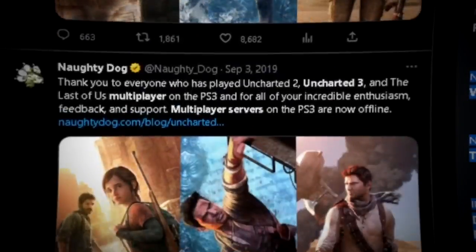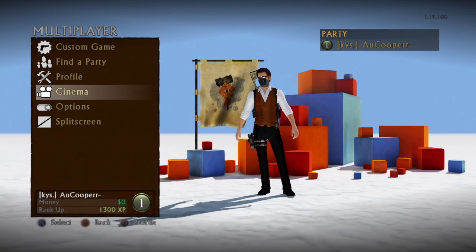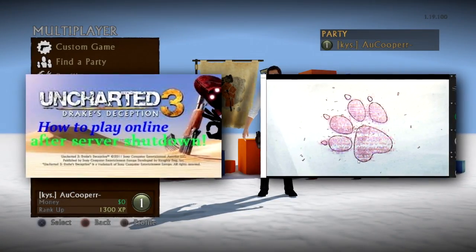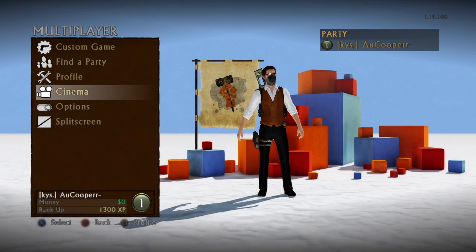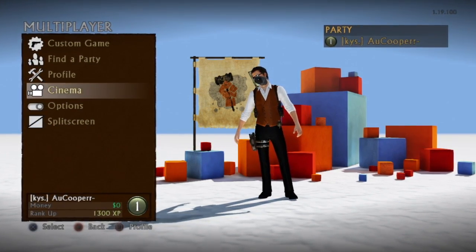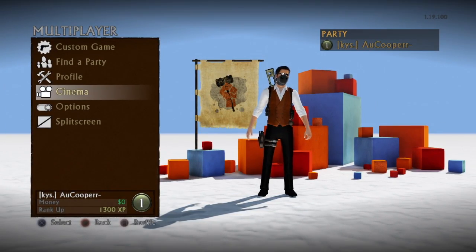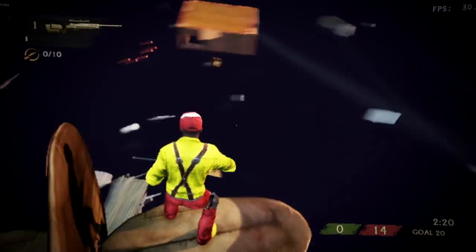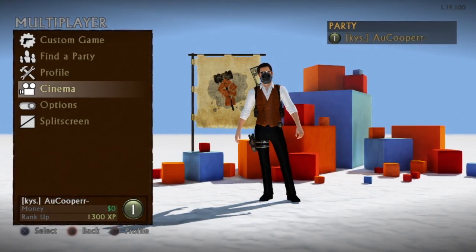We've been playing Uncharted 3 for the past year now. The servers have been down for a while and people want to know if this is even on PS3, if they thought the servers were already shut down, or how we're even able to play this to begin with. There have been tutorials made in the past on how to play this, but I feel those videos weren't as straightforward as people would want them to be — no one talking in the video. I want this to be more convenient and go into details of what you're actually capable of. I don't want to waste anyone's time, so I'm just going to go into the details of how to play this in the first place.